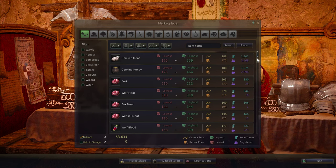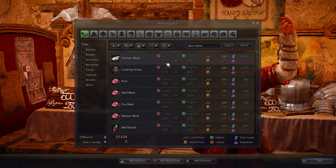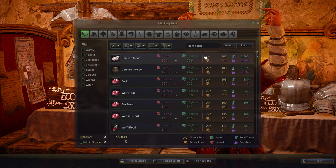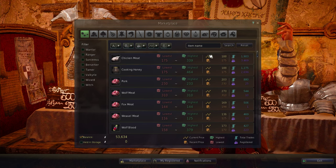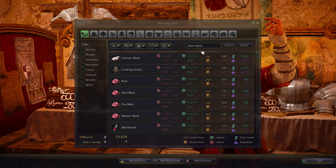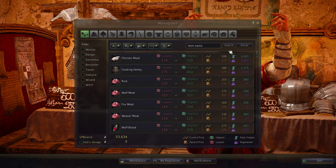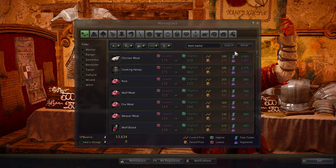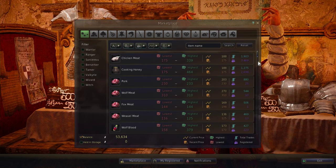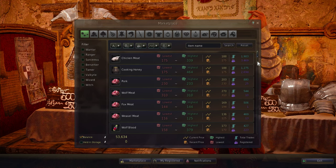Up at the top we have chicken meat — let's go through this together. The lowest price for chicken meat on the marketplace is $175, the highest is $339. The current price of the item is $188, and the most recent trade price is $175. There have been 1,903 that have been purchased from the marketplace, and there are currently 3,469 pieces of chicken meat sitting on the marketplace ready to be purchased.